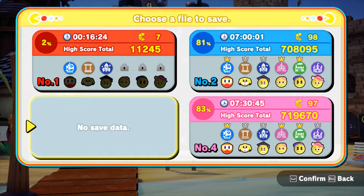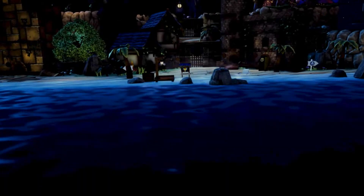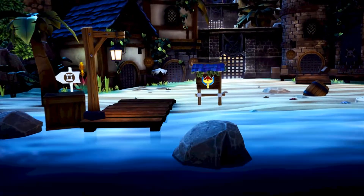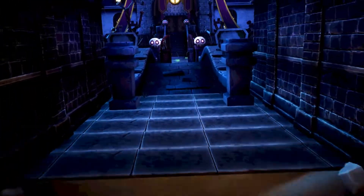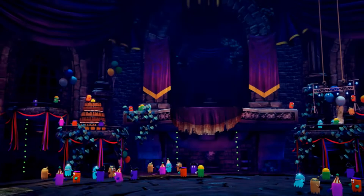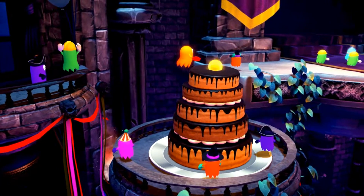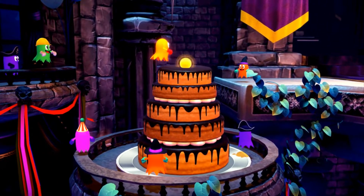I'm going to use this blank slot. Please save to an empty slot. Is this the ghost style one they're talking about? Now it's a dark and stormy night where the ghosts decide to party. And there's a power pellet on top of the game.